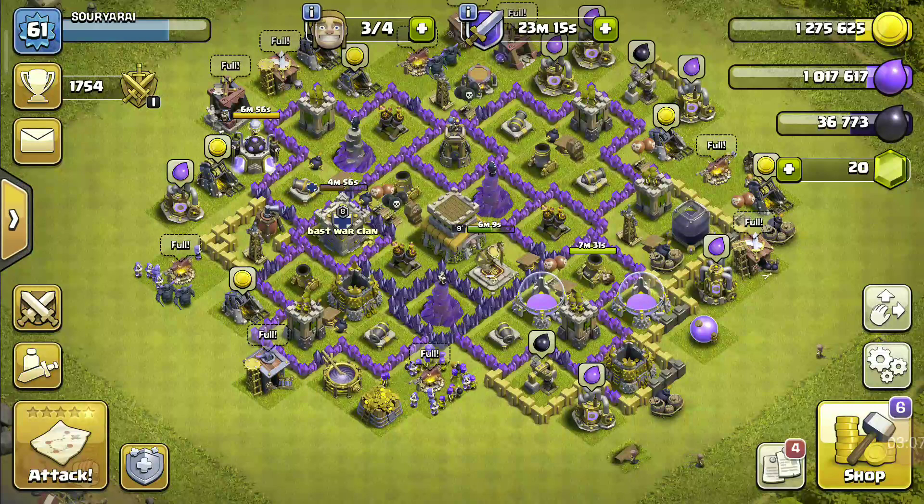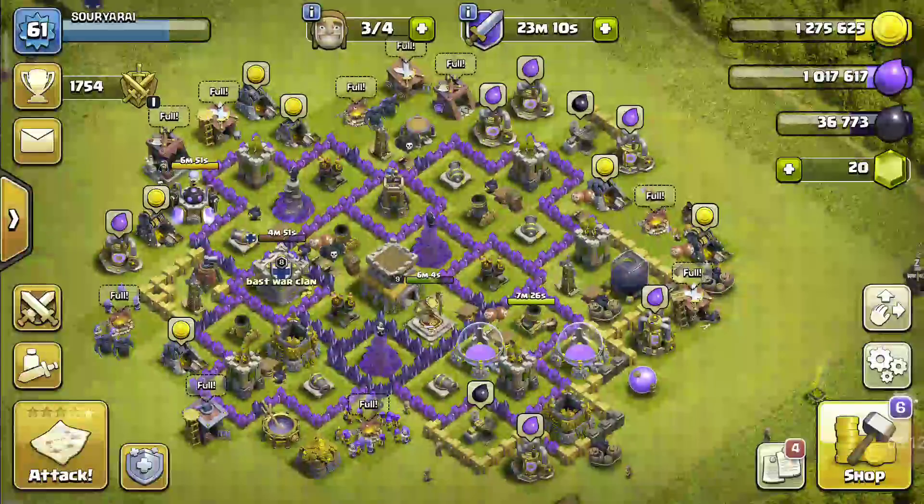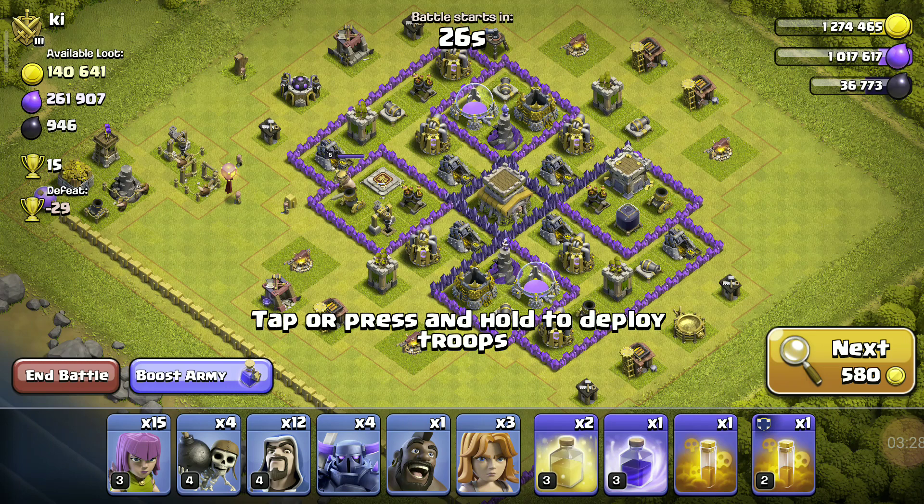Let's return home, and now we will do a live attack. Come, let me check everything — troops and everything. Let's attack! This base has good loot, so I will go with this base. Yeah, easy base, let me deploy everything here.